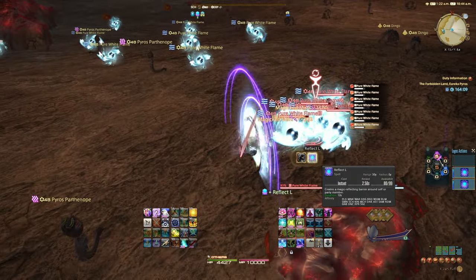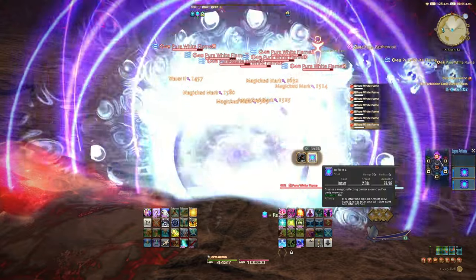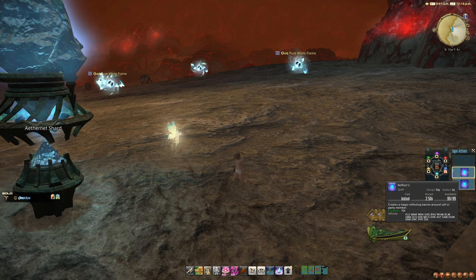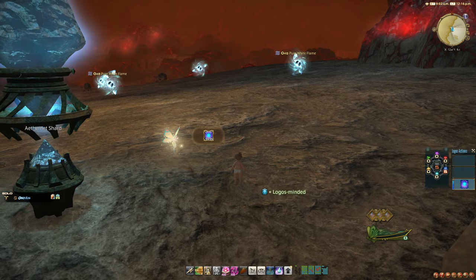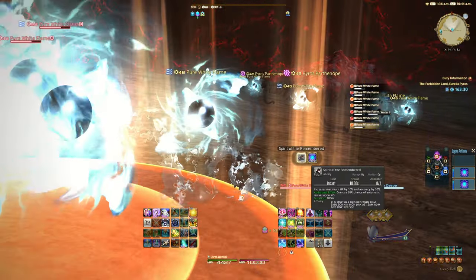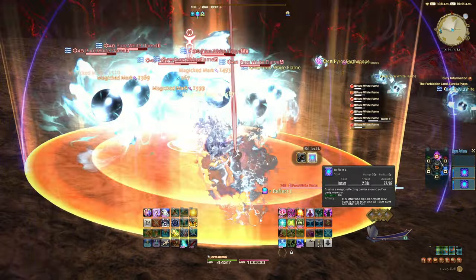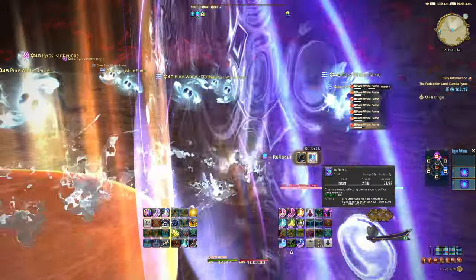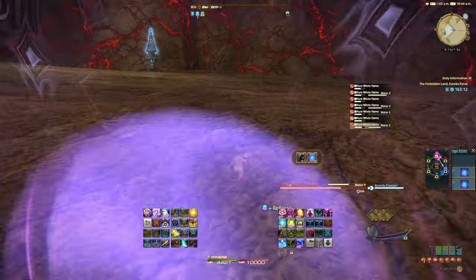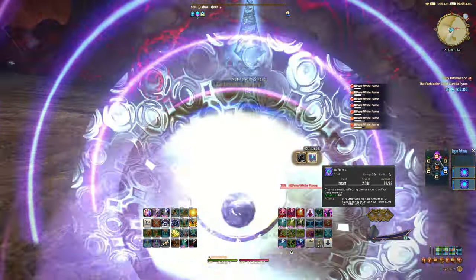Reflect will aggro the pure white flames, which is both a good and a bad thing. You want Reflect to already be active before you aggro the first one, because the first attack they throw at you will hit before your Reflect buff applies and it'll kill you. To avoid this, pop Reflect while standing by the Aetherite, then run over to them and reapply it to start the pull. I typically reapply with about 2 seconds left on the buff each time to avoid server lag spikes getting me killed. Try to stagger the pulls to maintain chain bonus and the EXP will fly in. You're almost certainly going to die — maybe even a couple of times — but it really doesn't matter since you're right next to the Aetherite.